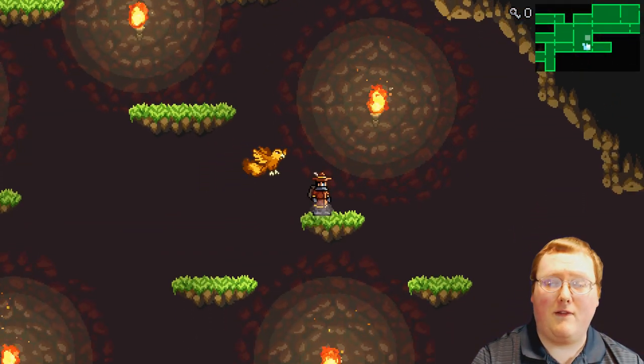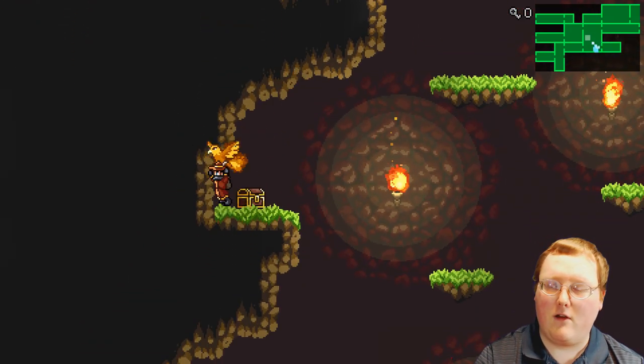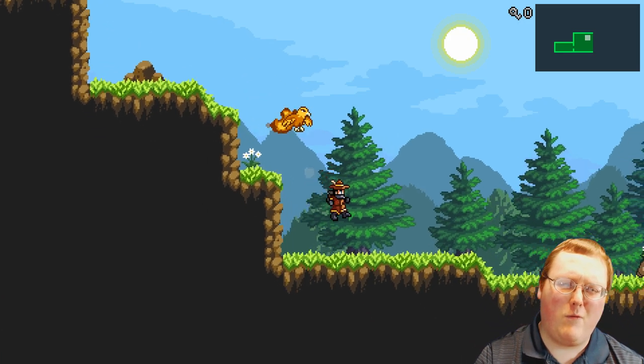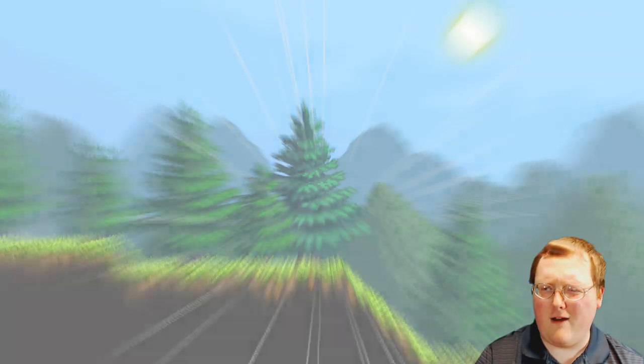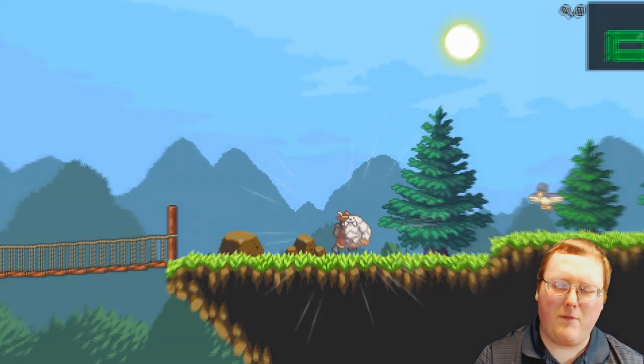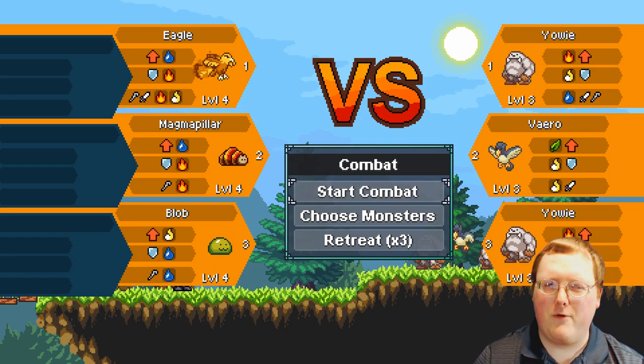While on the overworld, you can run into groups of enemies. Early on it'll just be one or two, but after you've got at least three in your party, every group consists of three enemies, meaning most fights will be a three-on-three brawl.